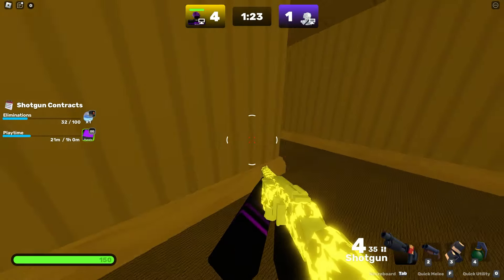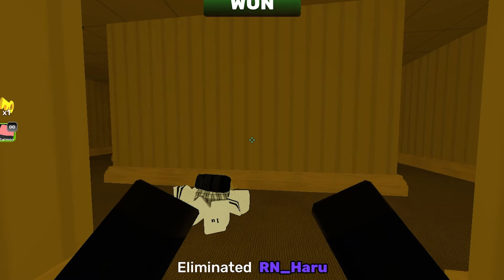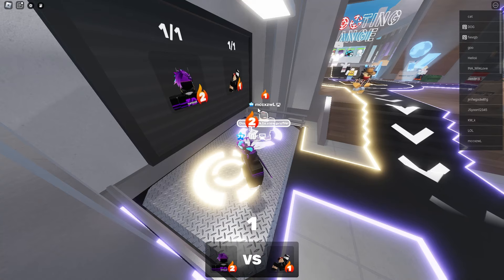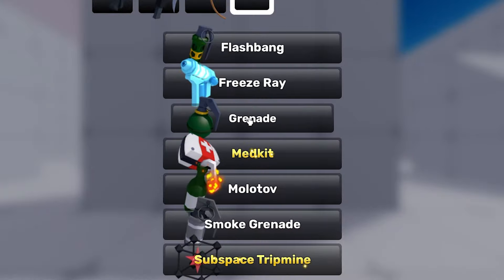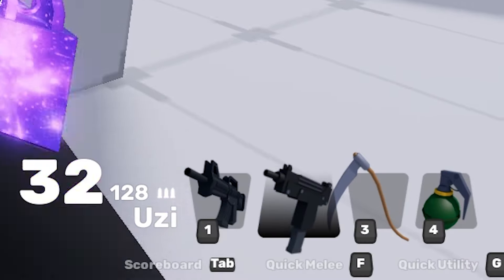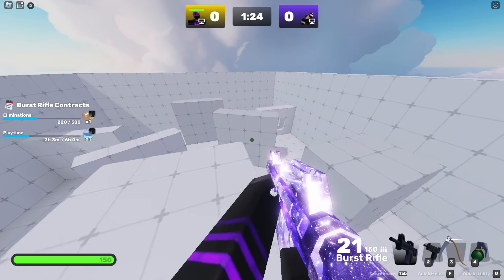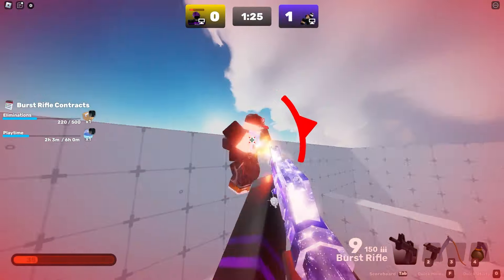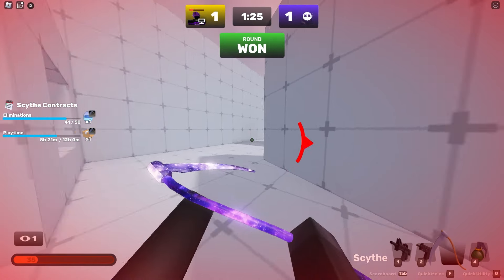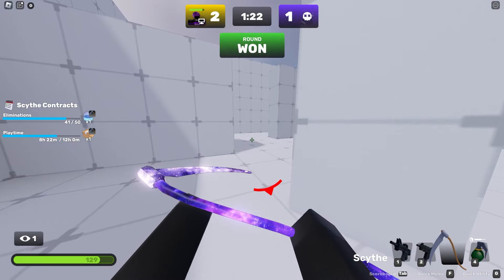Let's actually use our shotgun now. He's just trying to run away, and he gets one hit. Now we're actually on the Marina map, so I can show you guys my default inventory: Burst Rifle, Uzi, Scythe, and Grenade. Look at the mobility with the Scythe — it's absolutely insane. This guy's using the exact same combo as me. If you ain't using it, you ain't winning. The Burst Rifle just does so much damage. I just got blinded — I can't see anything — and he still missed all his shots.